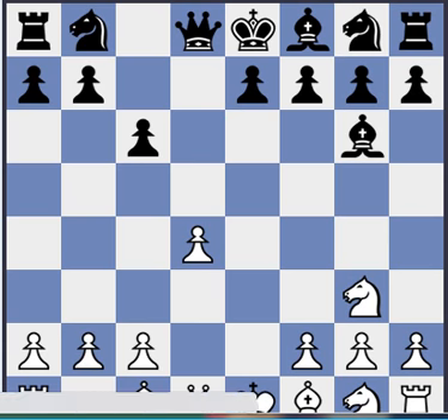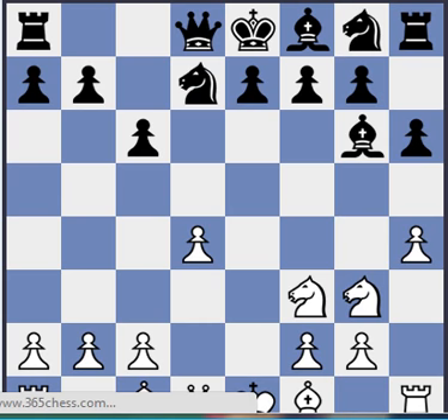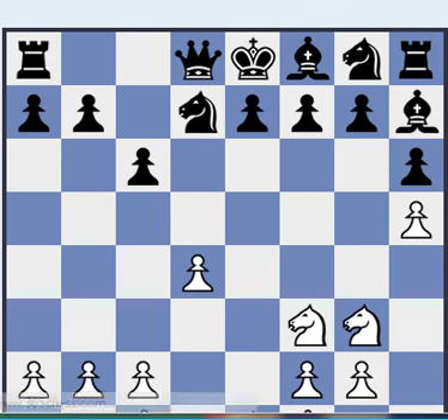Let's look at the most popular line. This pawn might become weak at h5 later, but this is still the most common. Here white usually plays Nf3 instead of the immediate h5. And black develops his queen side — he's going to castle there most likely. So, h5, black tucks the bishop.